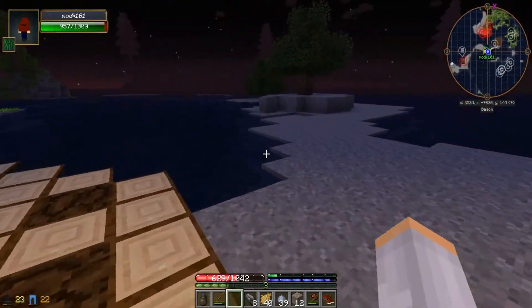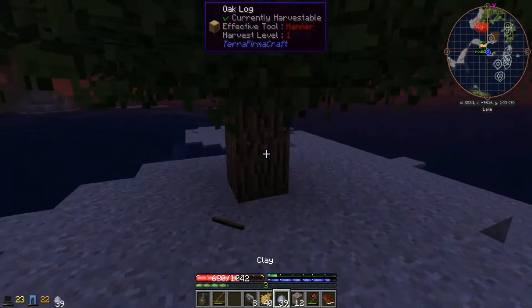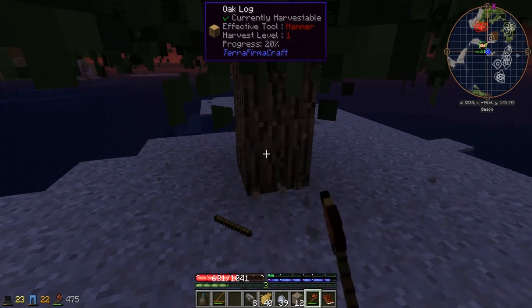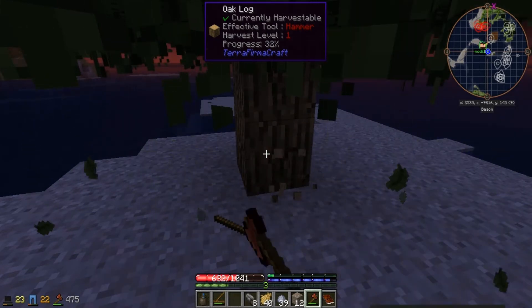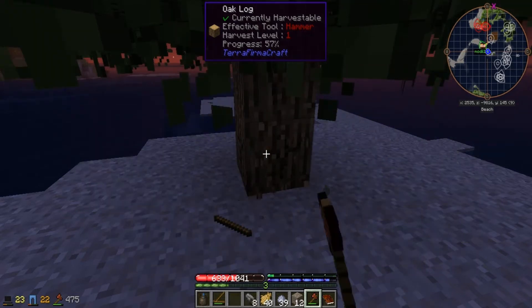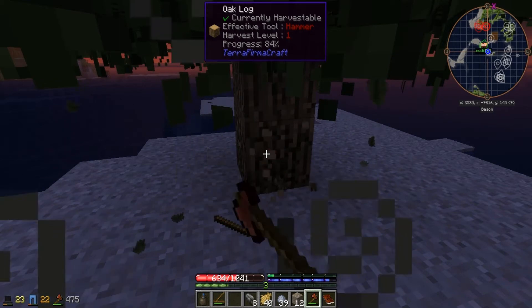Let's look at the quest book. We're working on that and then we're gonna need a copper ingot — that's all we have open. For the saw, we need to get one of the vessels — one of the jars that's on the ground by the chests.